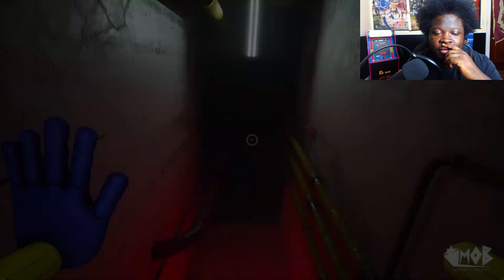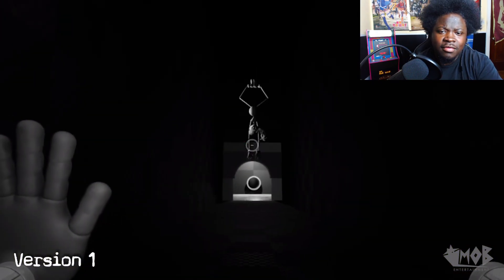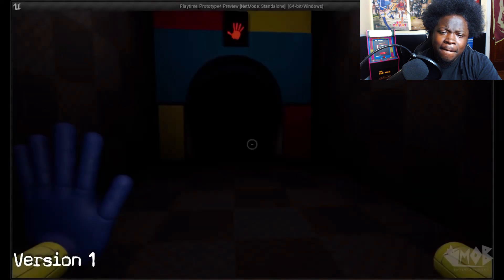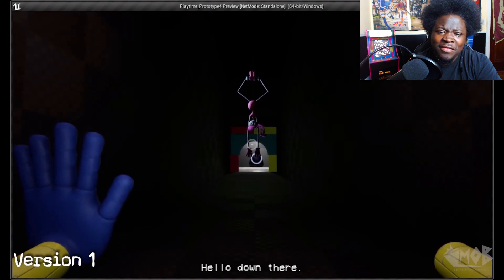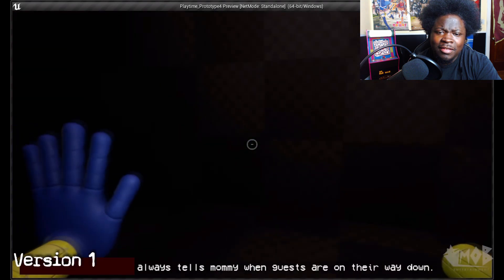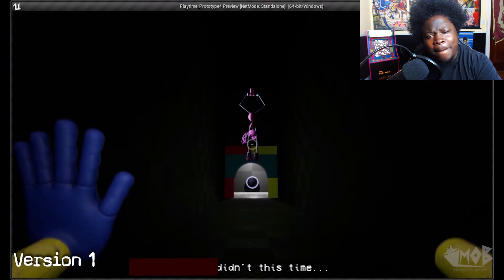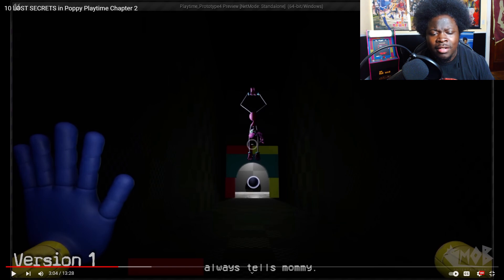Number 2: Mommy Longlegs alternate intro scene. Mommy's intro scene was one of the hardest things to get right in Chapter 2. The scene went through multiple versions of dialogue and pacing. Here's the first alternate version — Mommy says: 'Hello down there, I wasn't expecting company. Always tells Mommy when guests are on their way down. Didn't this time. Always tells Mommy.' Why are they redacting names?